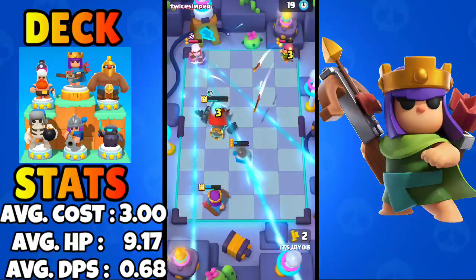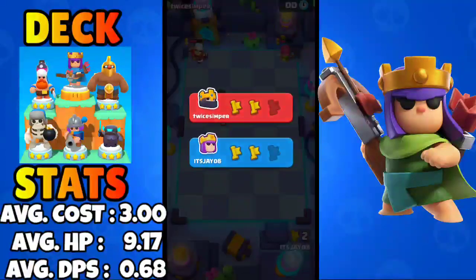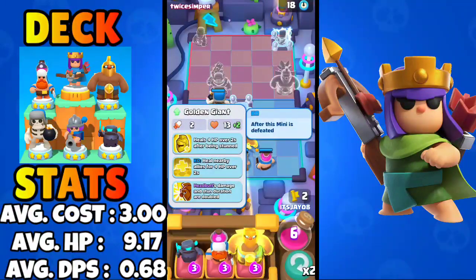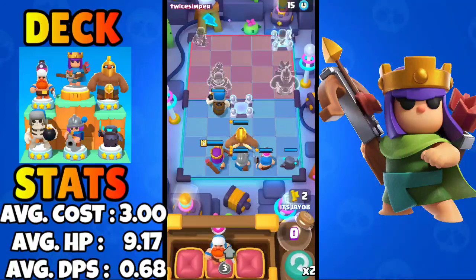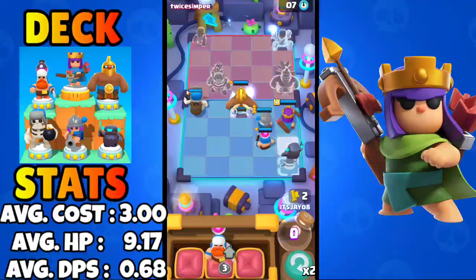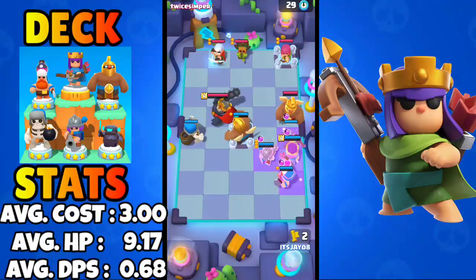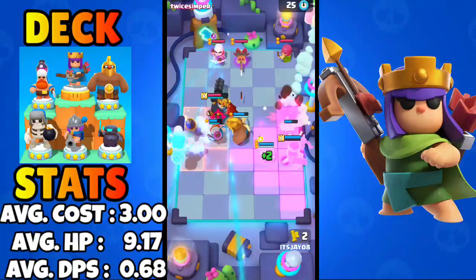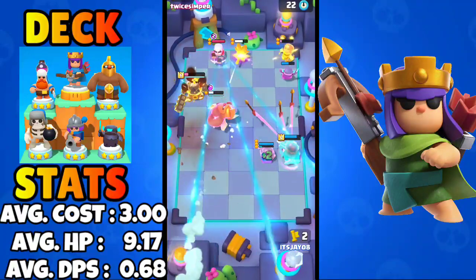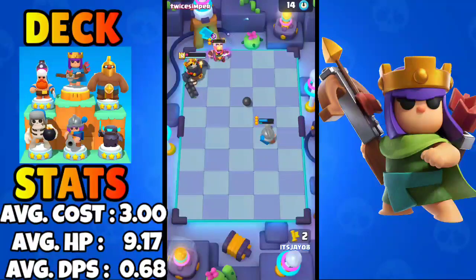Another super from our Musketeer, but his Magic Archer clutched up against my Archer Queen. For the last round we'll get the stun upgrade for the Golden Giant and place him on the electric tile since he has a super which the Giant Skeleton doesn't. The Musketeer gets the boost ability, the Archer Queen uses her super, another super from the Musketeer, and we win. That's how you play the best Archer Queen deck.